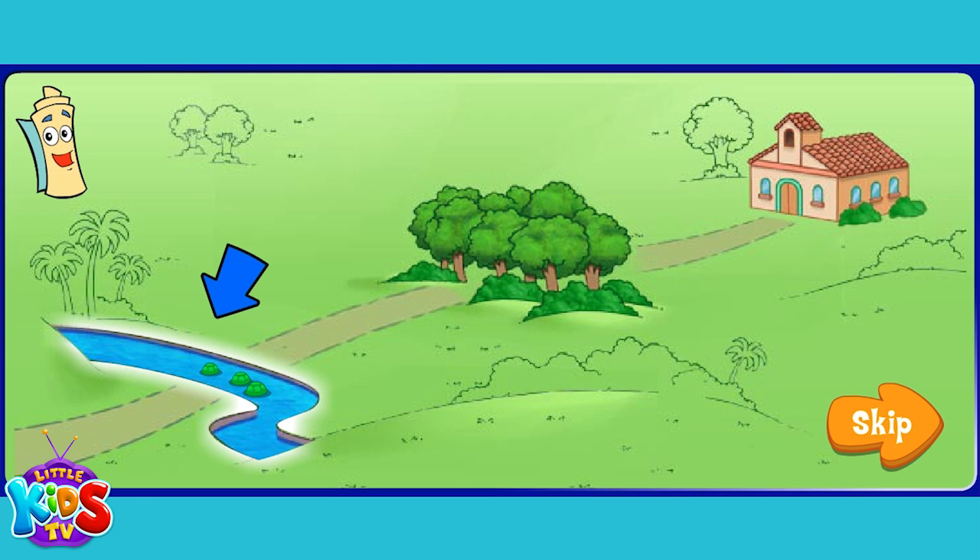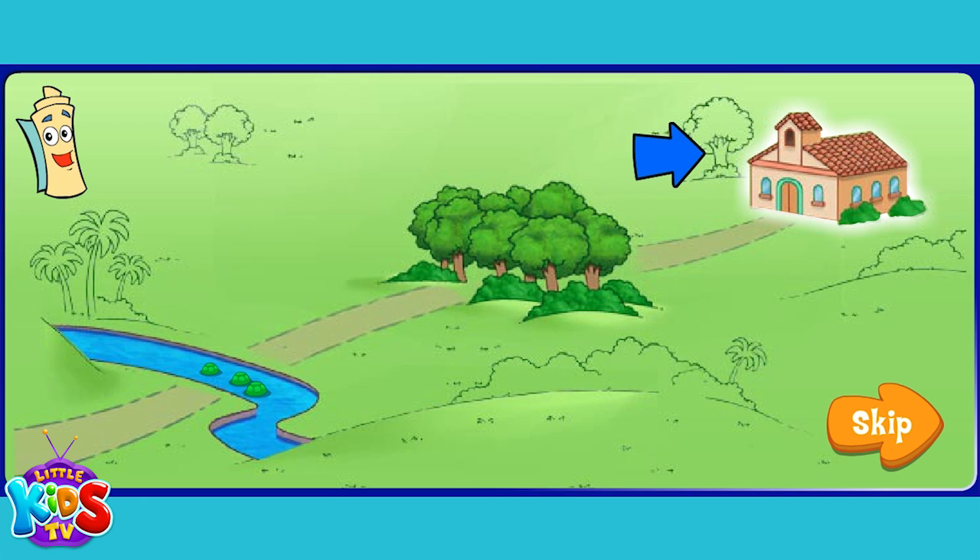Map knows the way. First, we need to cross the river and then go through the forest, and that's how we'll get to school. Will you help us get there? Vámonos.